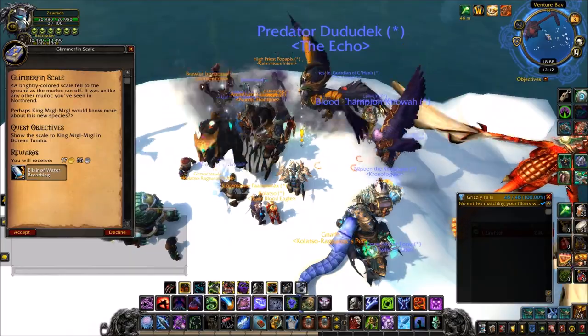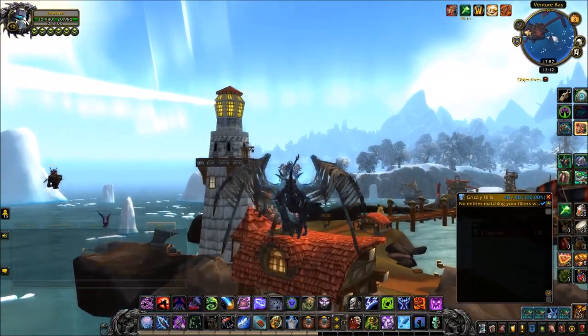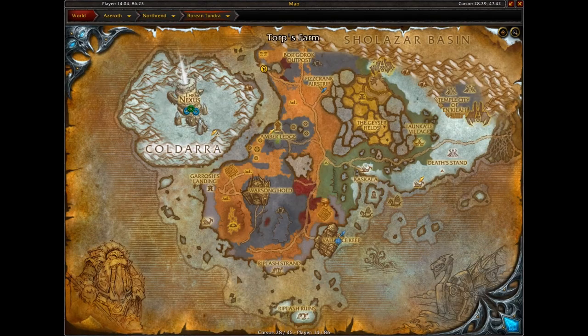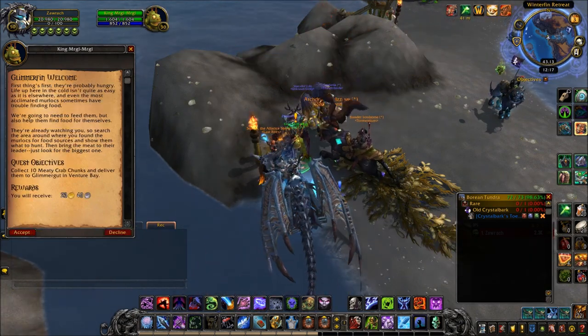Picking up the scale will begin your questing journey to obtain this pet. You now need to fly to Borean Tundra, find King Murloc, and hand in the scale. Once you arrive he's going to give you a follow-up quest which will ask you to fly all the way back to Venture Bay.